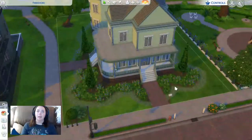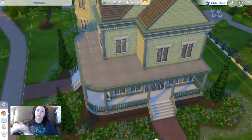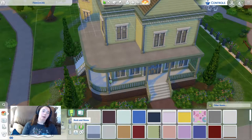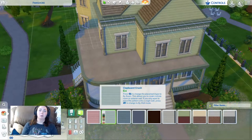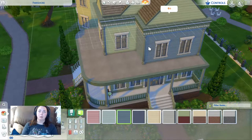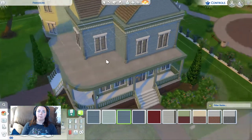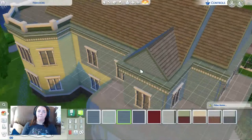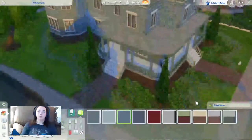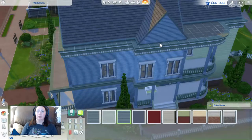I get inspiration from decorating the outside of the house and then I bring in the color and decor from the outside. Blue keeps popping into my head — let's test out blue. I can't do stone even though that's all I want. I was thinking a darker blue but I don't really have that, so we'll stick with this blue and see what it looks like. It's definitely looking much better.